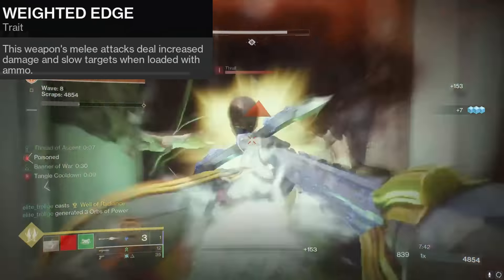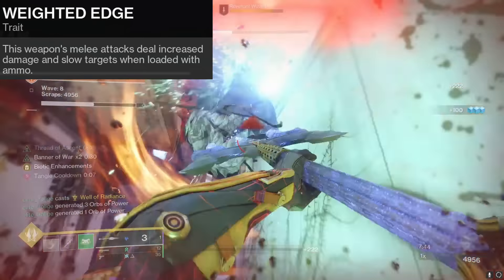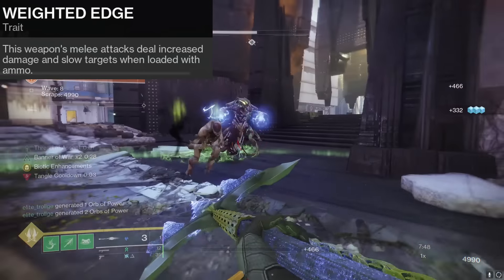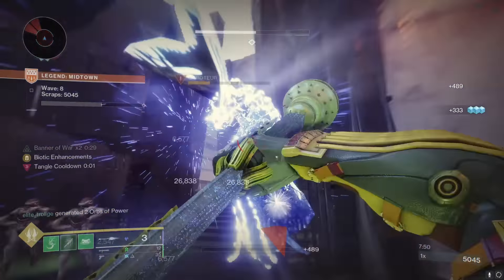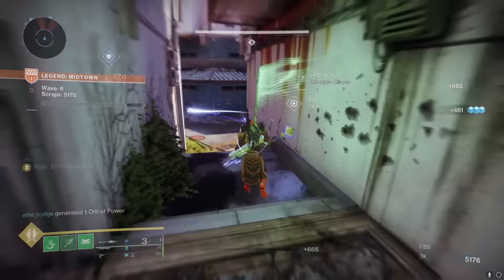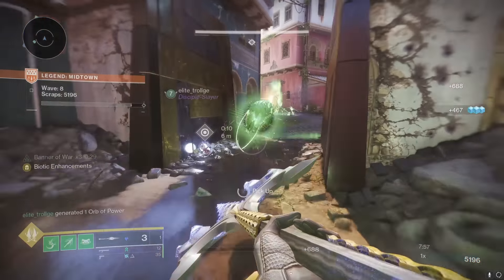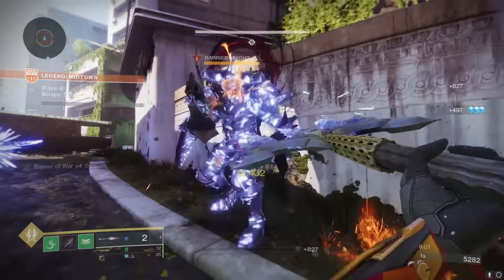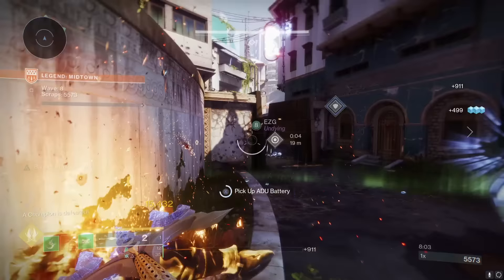The Winter Bite Glaive is the heavy exotic glaive, and it does give or take around 50% more base glaive melee damage than a normal glaive. You need to have at least one ammo in the magazine for this to actually work, so try not to ever run yourself out of ammo. When you have this ammo in the magazine, your glaive hits actually cause slow stacks and then eventually freezing, and the projectile shots from this glaive also cause slowing and freezing.